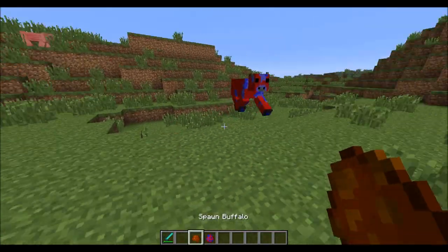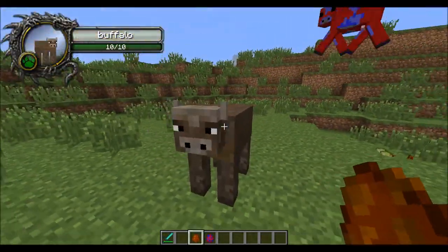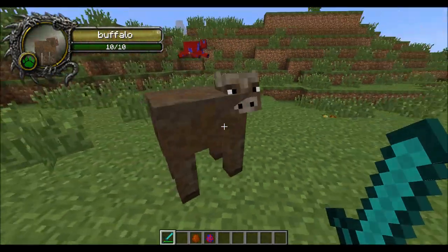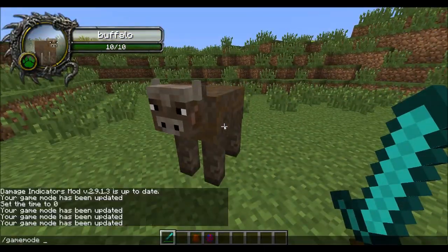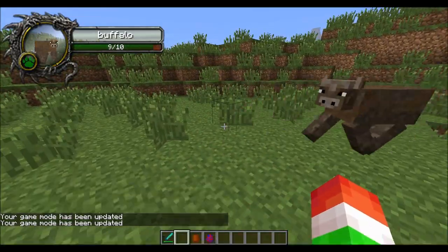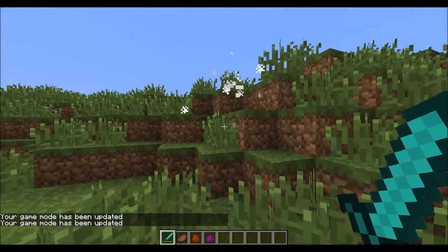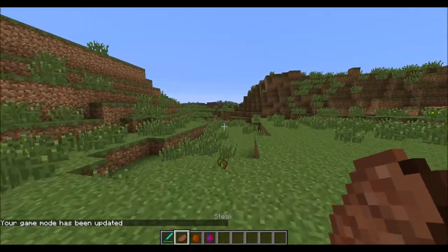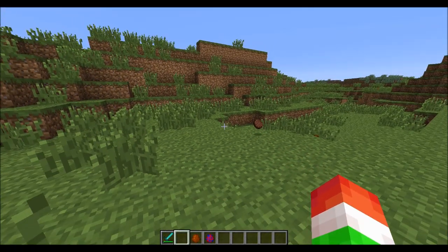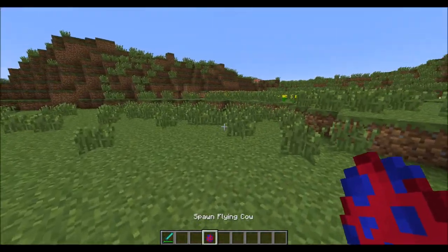Next is going to be the buffalo cow. I like this cow because he has a very nice texture to him. He's pretty cool. He also doesn't do anything to you if you hurt him — he's not aggressive at all. Let's see what happens when we kill him. He will actually drop cooked steak! So if you want to have a good peaceful dinner, take out a buffalo cow and you will get some awesome cooked steak.